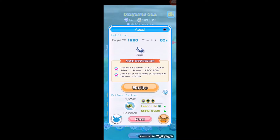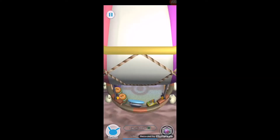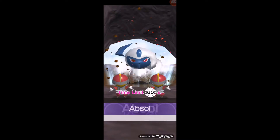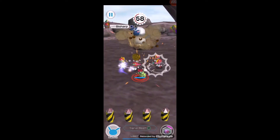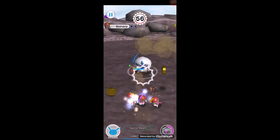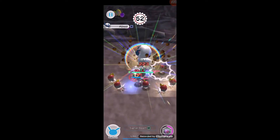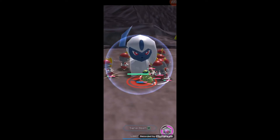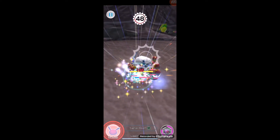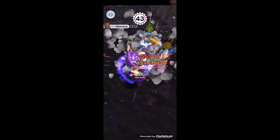1220 CP — this is 1290 with super effective moves. Let's take it on, 60 seconds to take it down. Let's see how we go, take down these things first. Coming in here doing 200 damage at a time. Okay, they're all crowding around — I'm getting super damaged here.